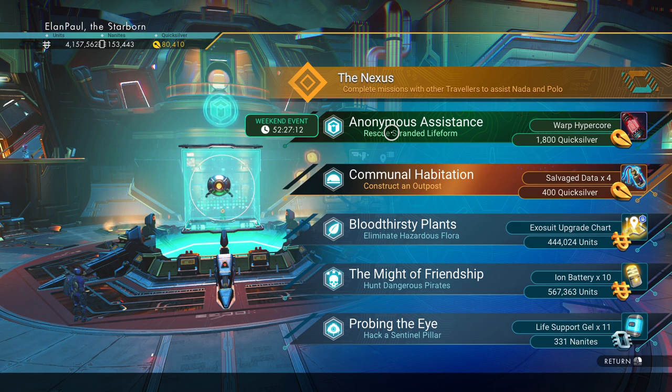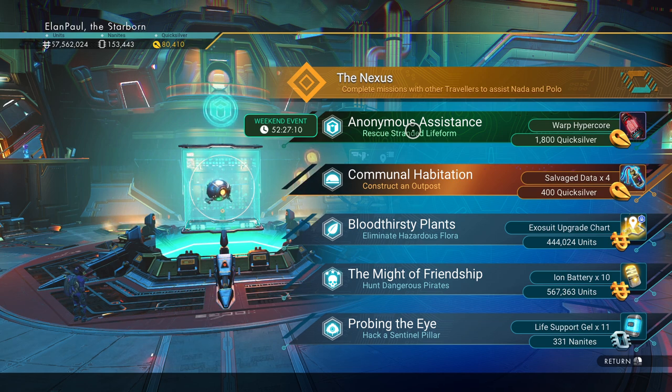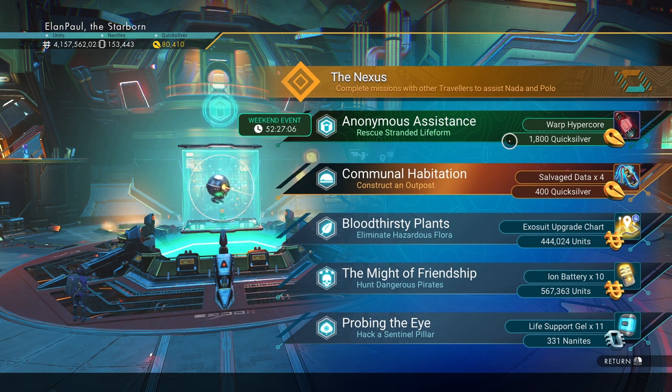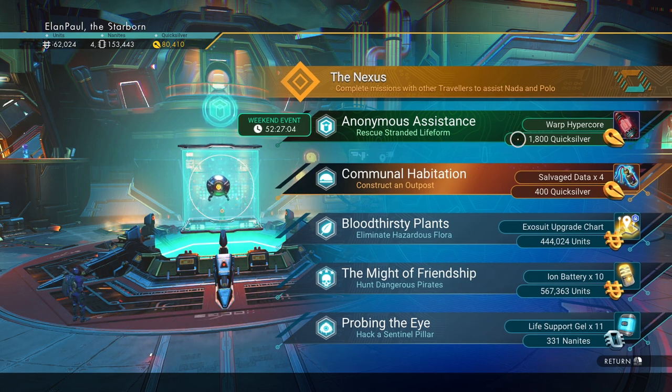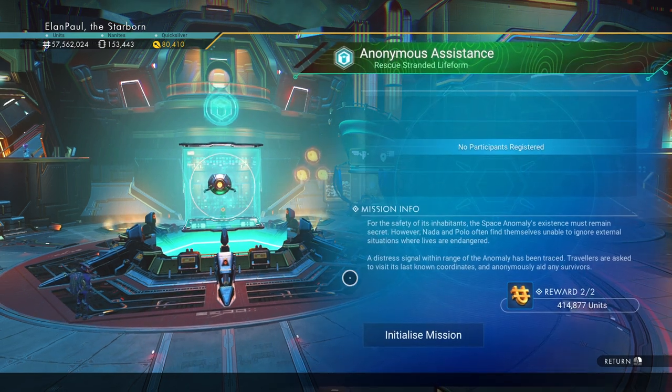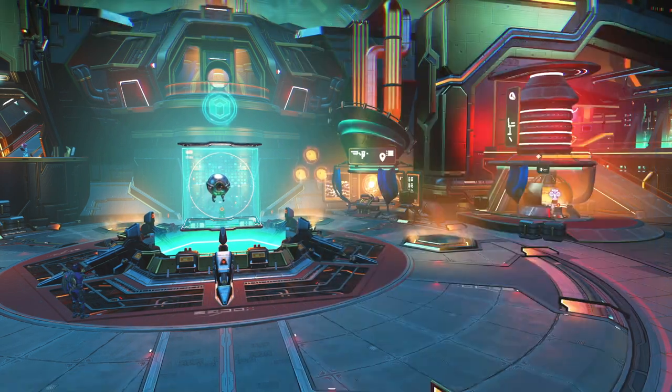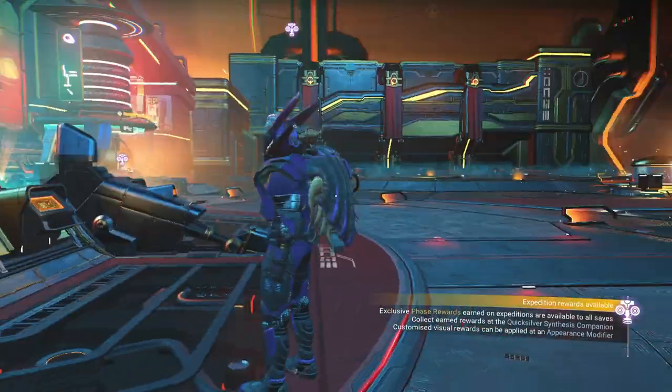Looks like we have to rescue a stranded life form, so we're going for the anonymous assistants mission. My reward is not only 1800 quicksilver but I'm also going to get a warp hypercore as well as 414,000 units. Always a good mission to get moving on, especially for those of you who are new to the game.